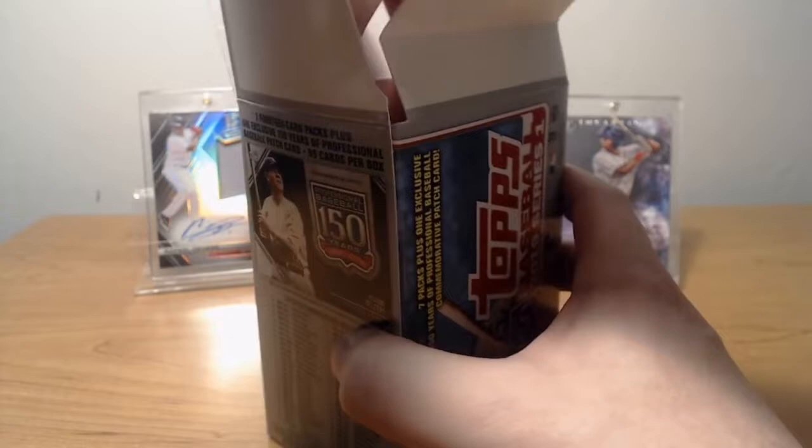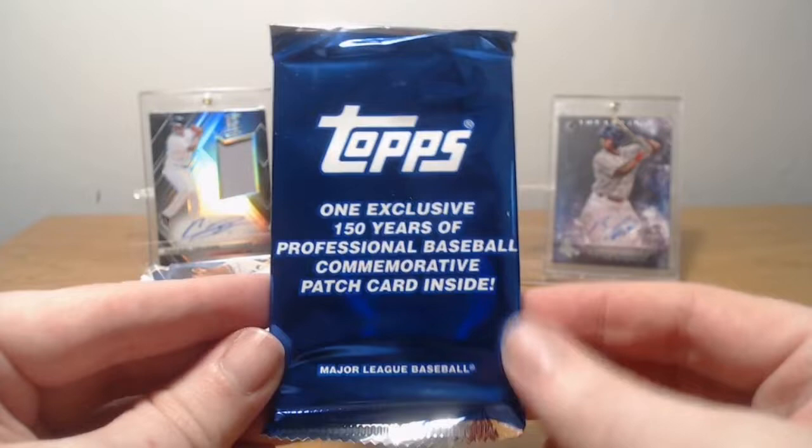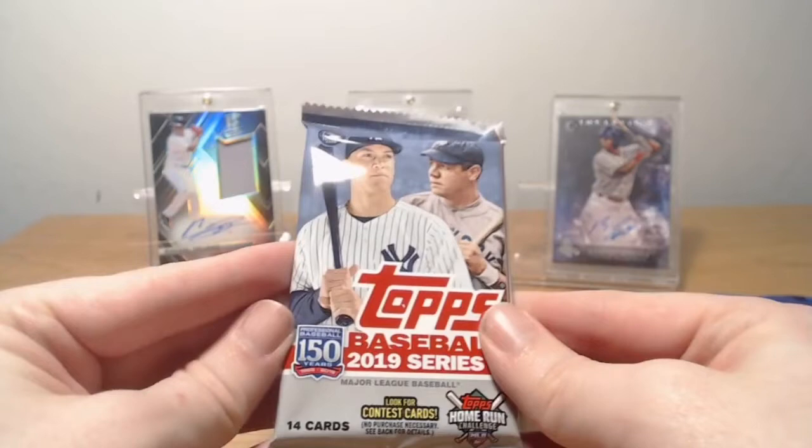We also get a bunch of coupons, so they throw those in there too. This is the one exclusive 150 years of professional baseball commemorative patch. And then we got our packs. The packs actually are thicker than I would imagine — they look thicker. 14 cards in a pack. The other packs from the hobby jumbo were way bigger, but these just look thicker than normal retail packs.